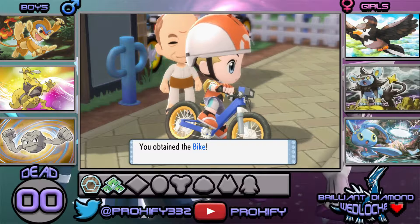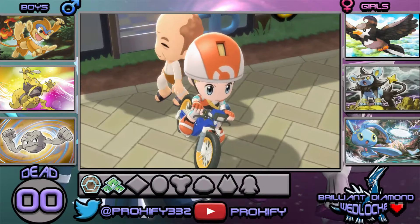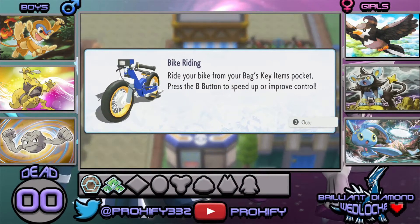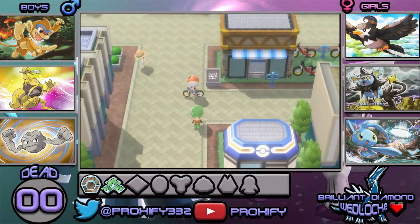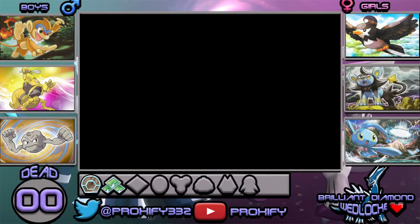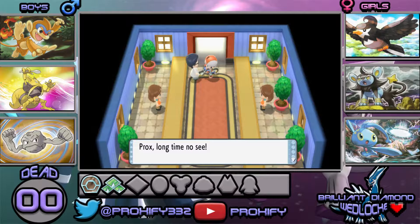We got ourselves our bike and now we can ride around. The bike's design actually looks not too bad. On your bike you can take it through all sorts of towns, roads, and routes — yep, we already know all about that. We'll use it and head right down to the bicycle path. There are going to be a lot of trainers out and about here, and we could probably get ourselves some nice experience since we've battled quite a few trainers already.